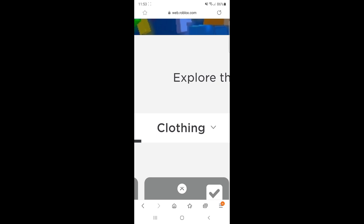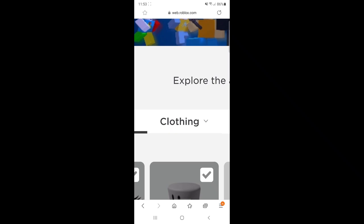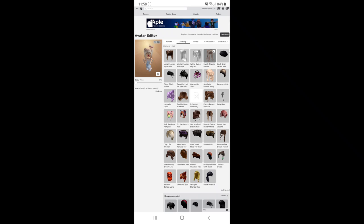I zoomed in very closely so you can see on the top there's something called clothing. Go ahead and press on that and press on hair right there. After you're done pressing on clothing and hair, here are all of our hairs. So I'm going to take my hair off that I'm wearing right now and pick one of the hairs I want to choose.